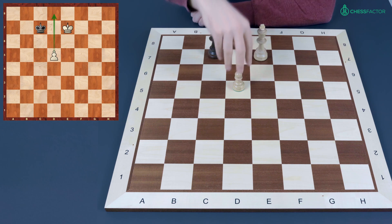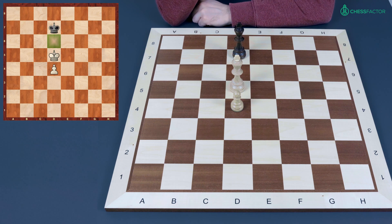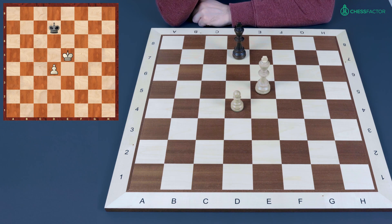To underline the importance of the opposition and to show that king d5 was really the only move that led to a win, let's have a look at other moves. What if white simply plays king to e5 instead? Does it make a difference? Yes it does. Because now king goes to e7 and black gains the opposition — that's the big difference. White can't really make progress.